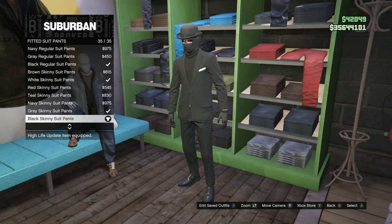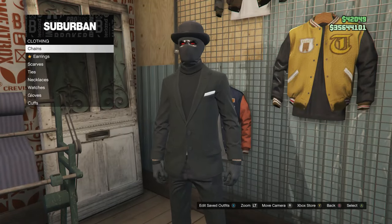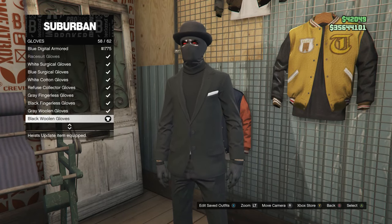After you equip those pants, back out and head over to the accessories. Scroll down to gloves, click on gloves and look for the black woolen gloves, which is on slot 58. Go ahead and equip those gloves on your character.